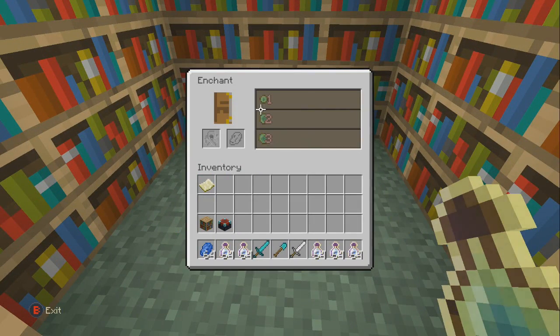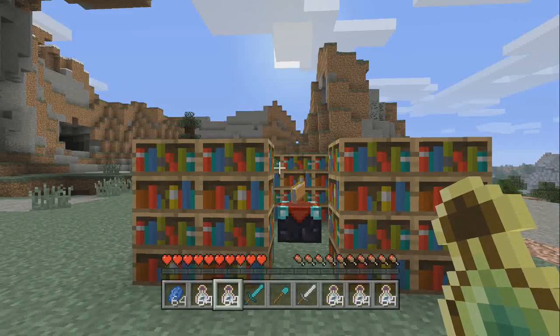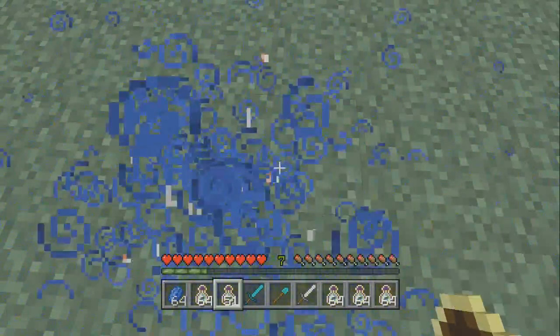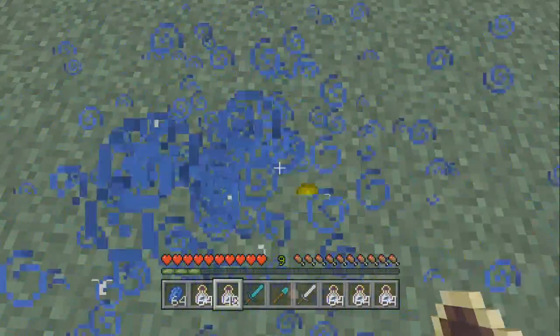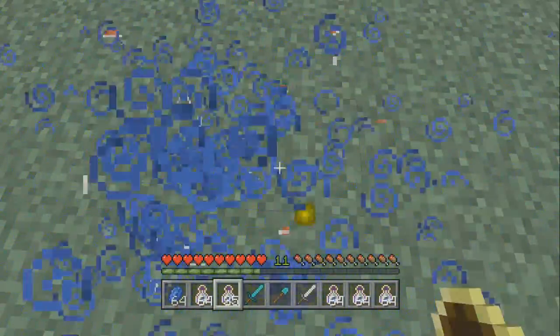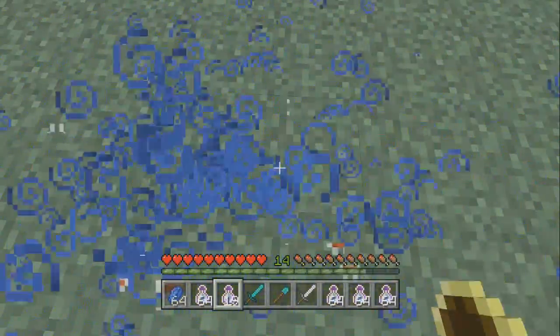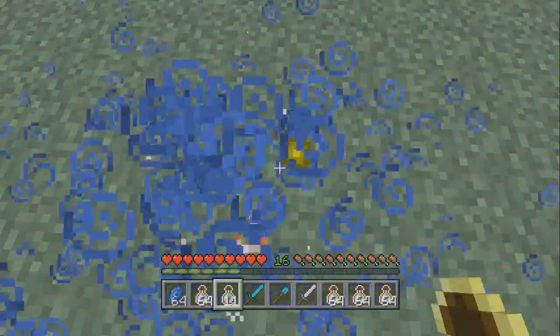if you go to the enchanting table you can see it changed up a little bit — it looks a little different than we're normally used to seeing. I'm going to quickly level up my character. I have a bottle enchantment or chain. I'll just quick level to around level 30, maybe 35. Anywhere between 30 and 31 and you're pretty much golden.